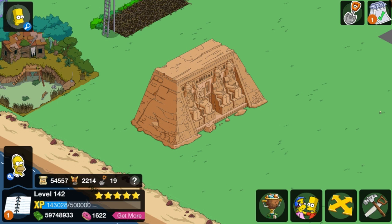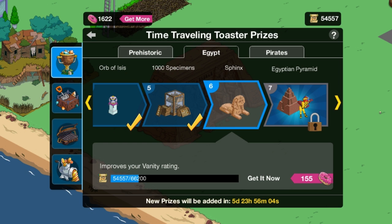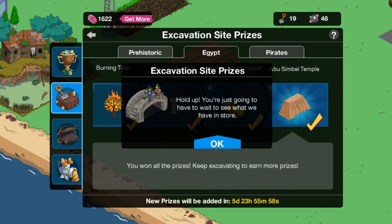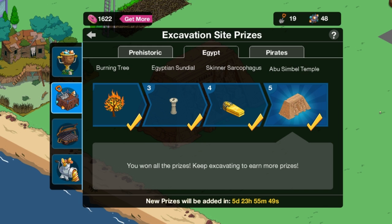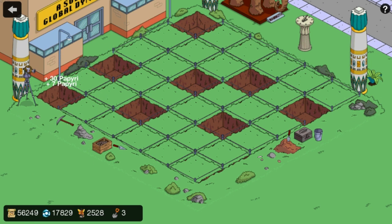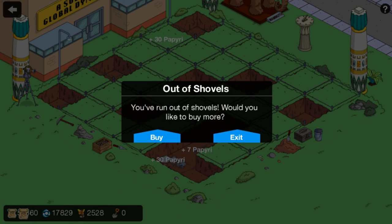That is all of the ancient gem prizes for Act 2. But as usual, keep it locked here for the third and final act with the pirates. Looks like some kind of bridge or something with pirates on top of it — don't know if that's going to be the final one or not, it looks like it will be. And when I eventually do get to that, which will probably be quite a ways from now, I will definitely have a video out for you. So thank you everybody so much for watching. If you guys have enjoyed this video and are enjoying me tapping and digging away, please remember to like, comment, and share. Thanks for watching. My name is Casey and I will see you on the next one. Buh-bye guys.